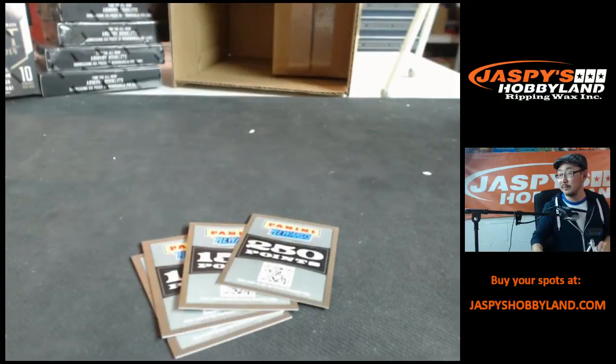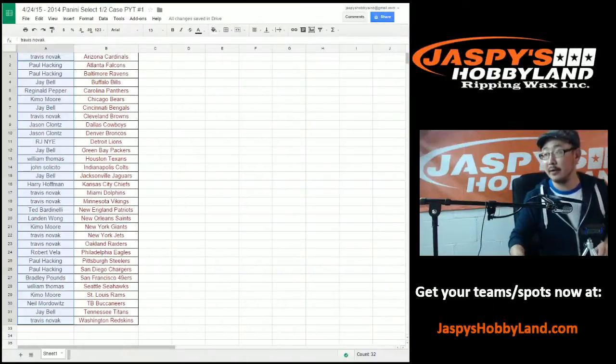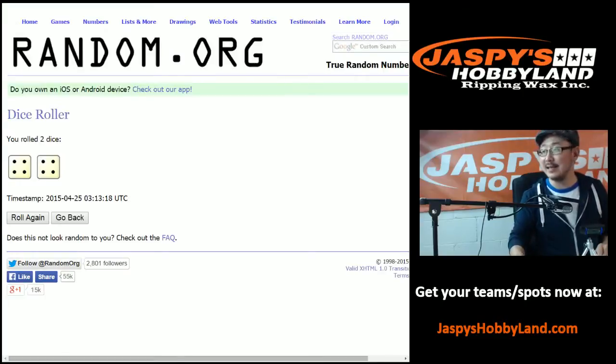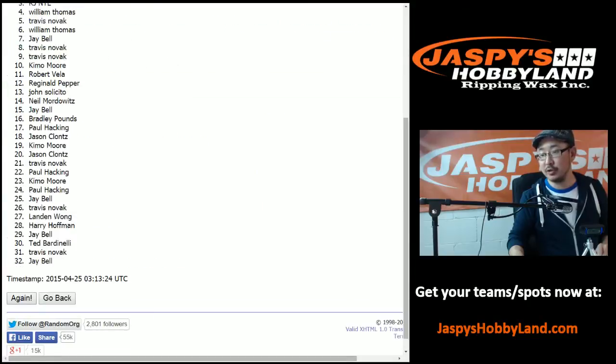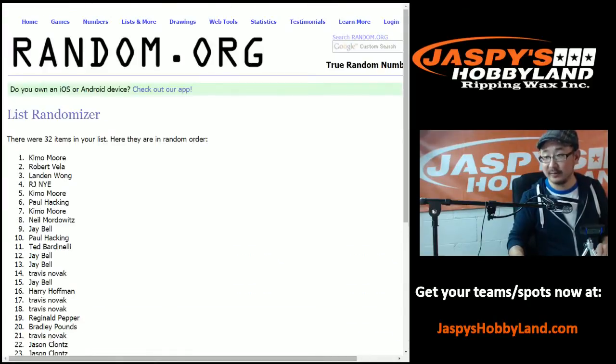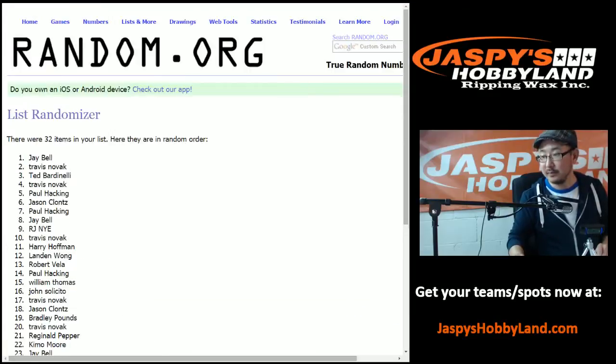All right, points time — let me set up the randomizer. Dice dice randomizer — grab the names, copy paste. All right, here we go, so there are the names put them all in the randomizer. Let's roll the dice — four and a four, eight, eight times — one, two, three, four, five, six, seven, and eight. All right, so Jay gets the 250, Travis 150, Teddy 150, and Travis with the next 150 — top four, there you go.